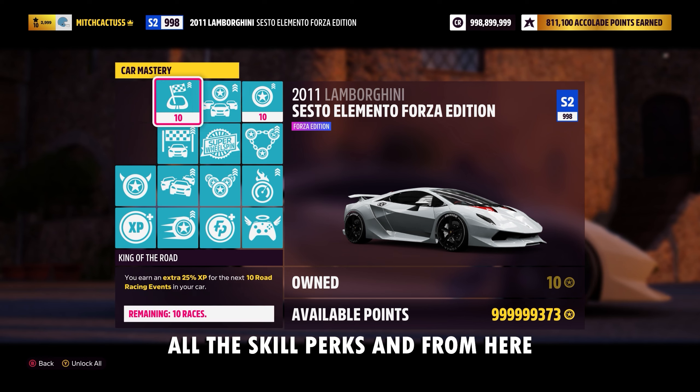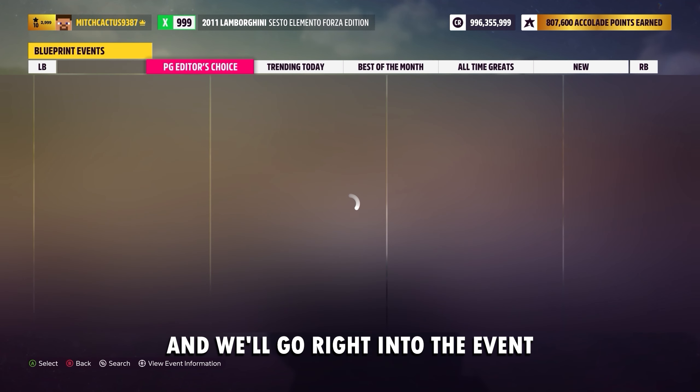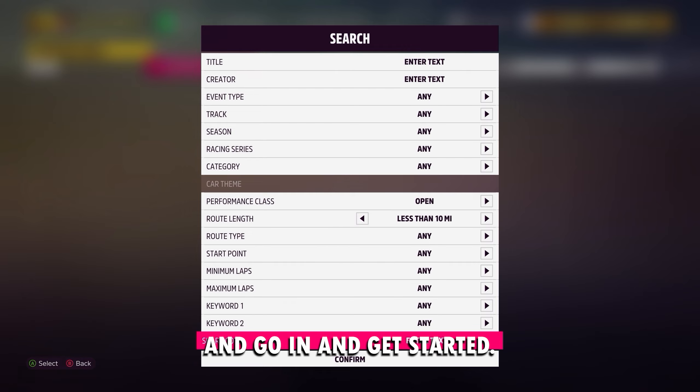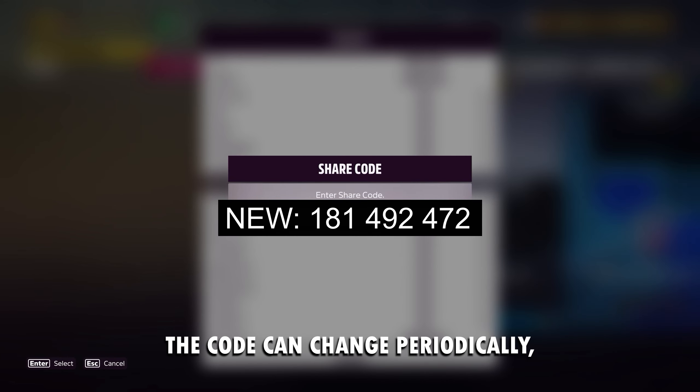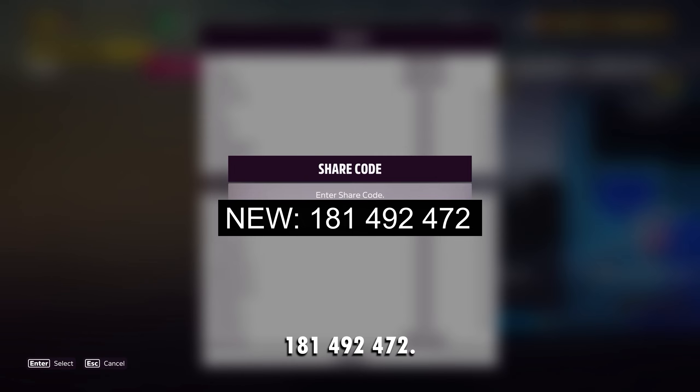Make sure you guys don't max out all the skill perks. Then head to Event Lab, the Creative Hub, and go right into the event. The best event code right now is 181-492-472.